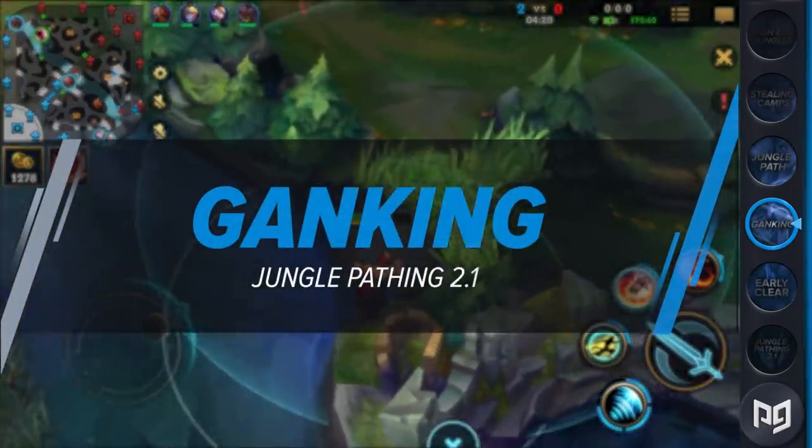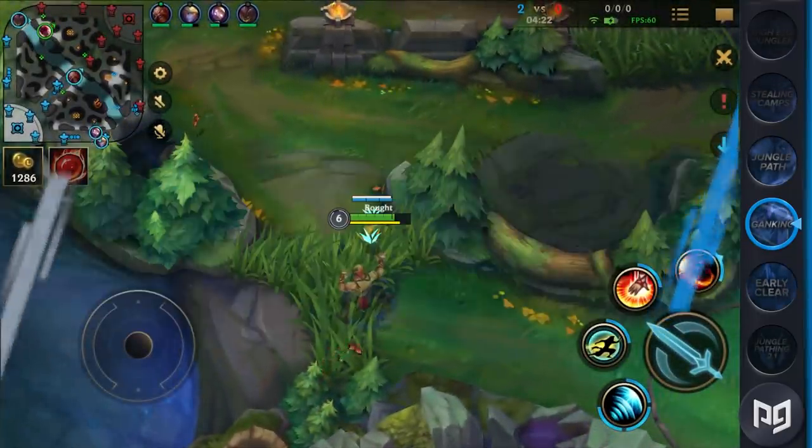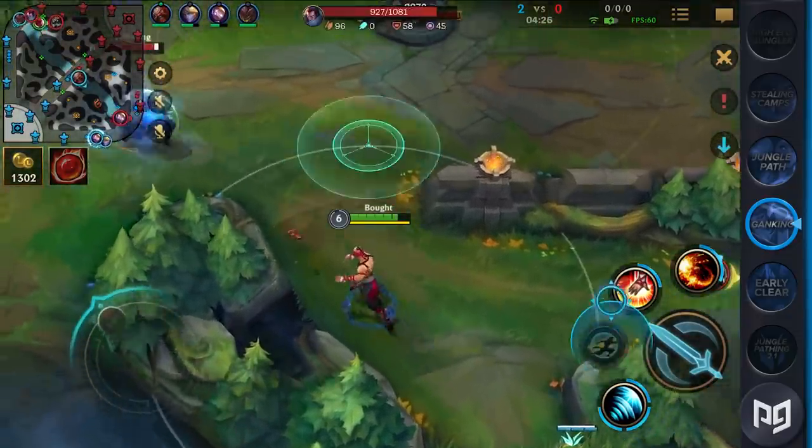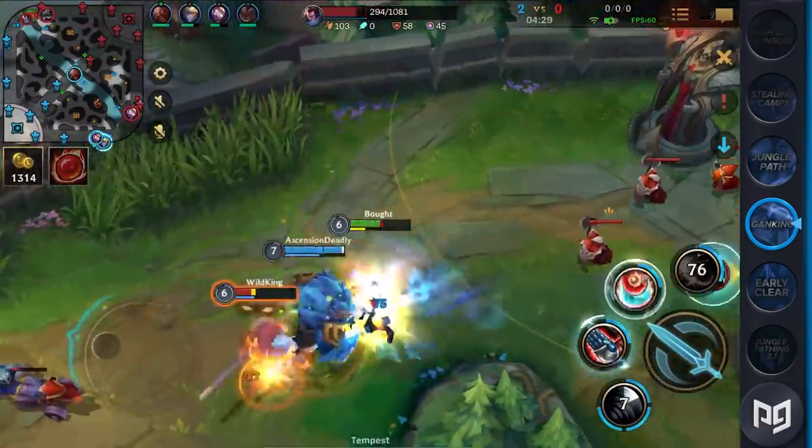We've all seen it happen. The enemy Lee Sin appears on a lane, safeguards close to your ally, and shortly after you hear 'an ally has been slain.' You might be asking how you can become like that Lee Sin — here's how.